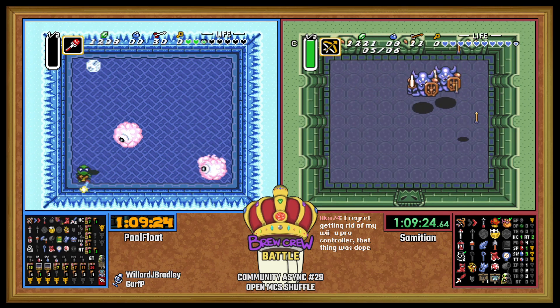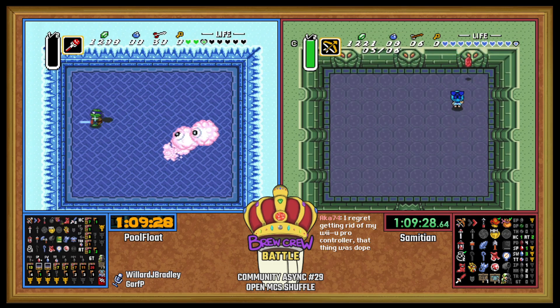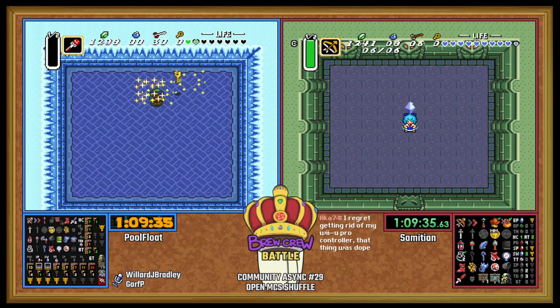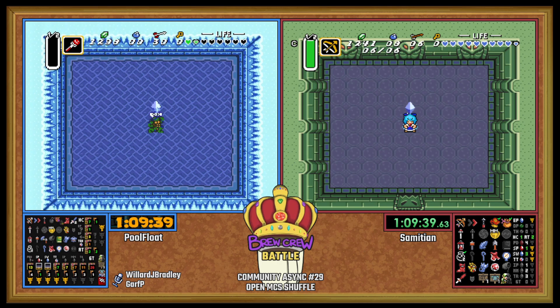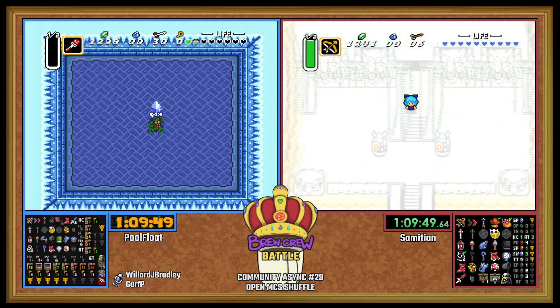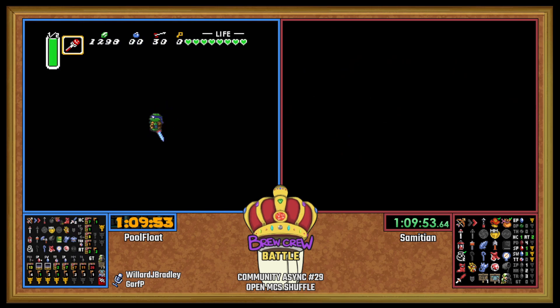He did have a fairy bottle but got rid of it to see what the Waterfall Fairy had and then got bees in exchange. Nicely done — survives the Cold Helmasaur. It's the Ice Palace down small as Sam finishes off Eastern Palace, finding only some buckaroos on the boss.